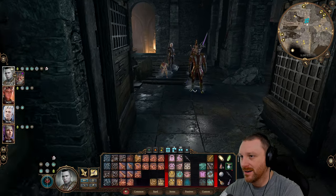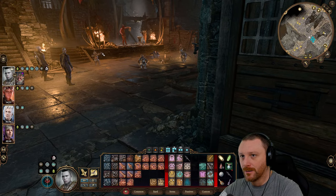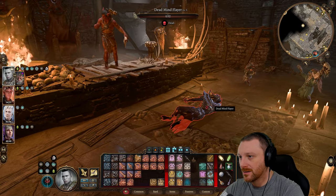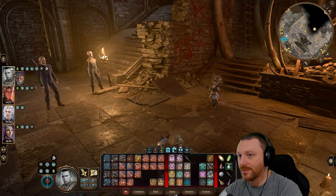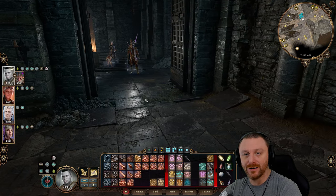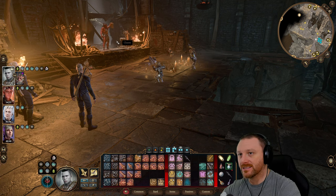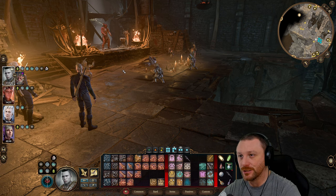I just ran around looking at the areas. Every single area where there is a Goblin Leader, there seems to be a Mind Flayer here and a War Drum, and we need to take that out before we get into battle. I'm thinking about just storming this guy. Let's talk to him first, keep him for last, and just storm it.